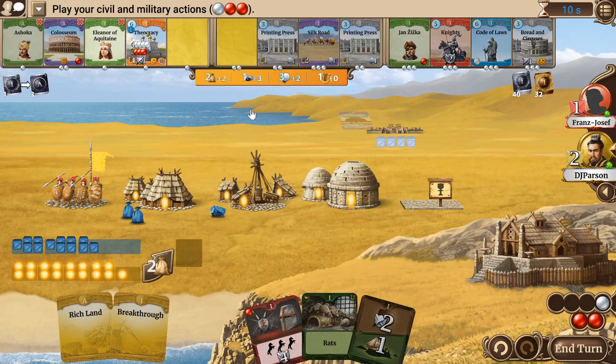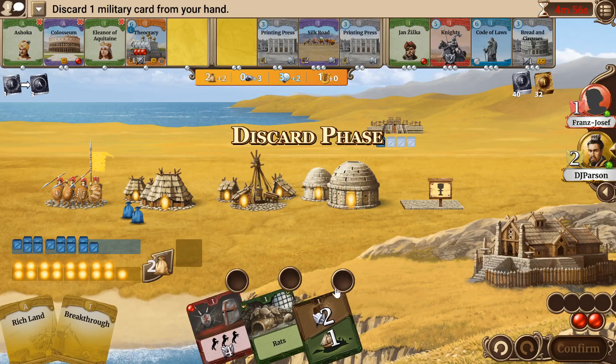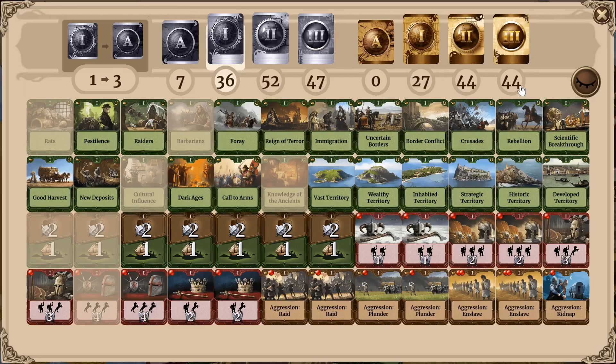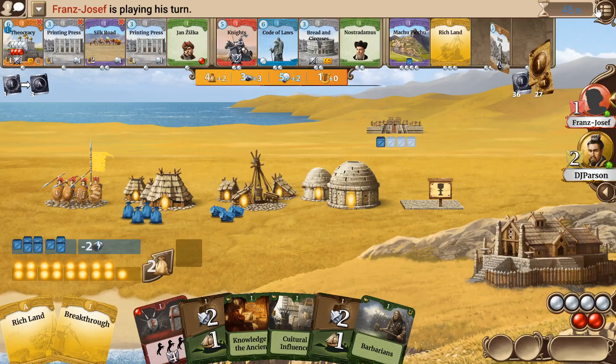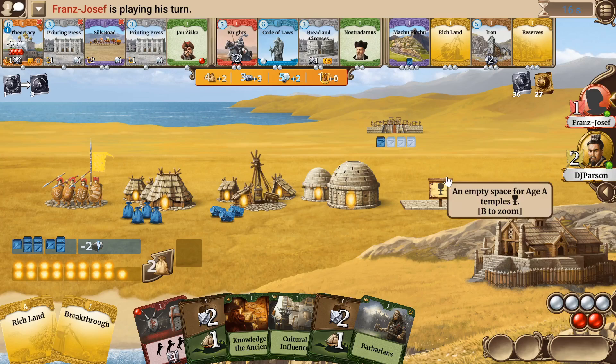Definitely take Breakthrough, and then maybe Forbidden City as well. The action we get with Jansitzka is really good. I think I'd rather build one step, get rid of the rats, and hope we draw a bio-tactic. The best one is probably the medieval army, and Fighting Man is also okay with Jansitzka — you want one of the small ones where you only need two units and you can fulfill it two or three times, producing quite a lot of culture. We definitely want to take Knights next turn, and also Jan — but he could take the Knights away.